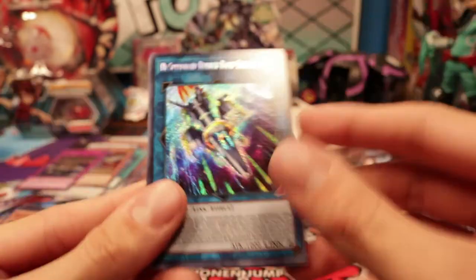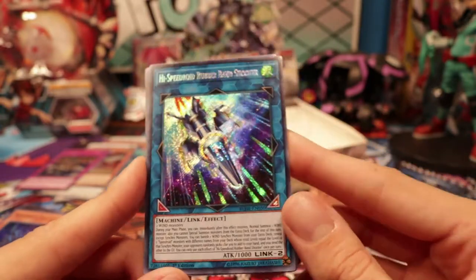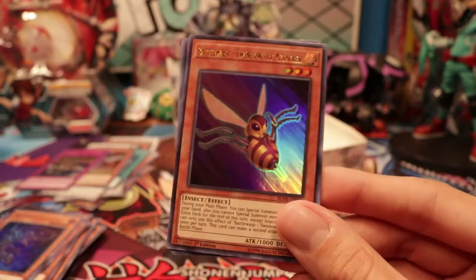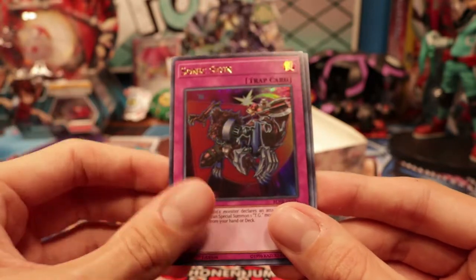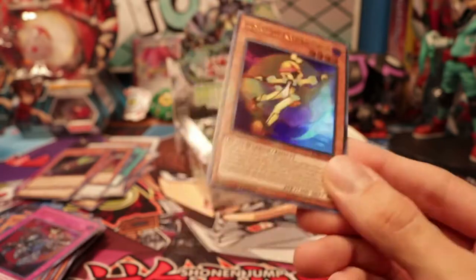High Speed Roids got a Link — oh, it's two Wind monsters. You can use this for other stuff too. What's in this? Twin Bow the Attacker, Battle Lost Dark the Hunter, Sonic Stun — oh, it's a TG card. And Kaleido Check.